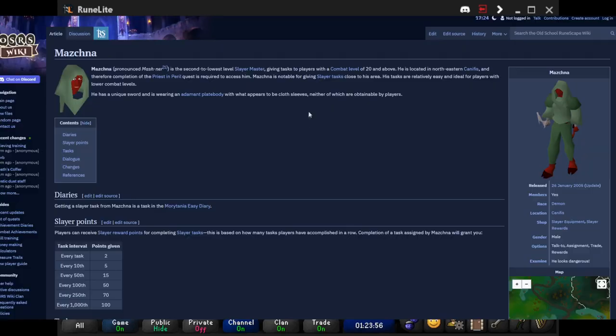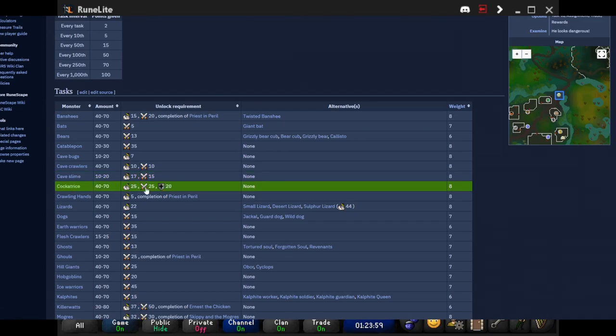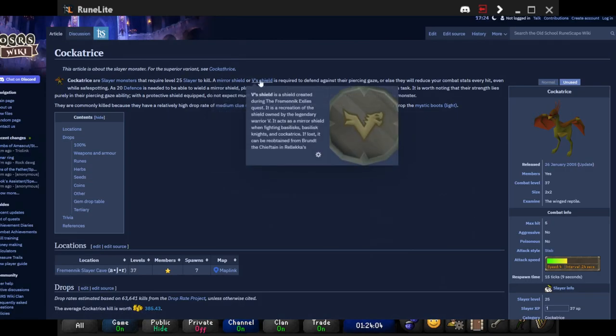Hello and welcome back to another video. Today we're going to be talking about Cockatrice. For this slayer monster you'll need 25 slayer, 25 combat, and 20 defense.